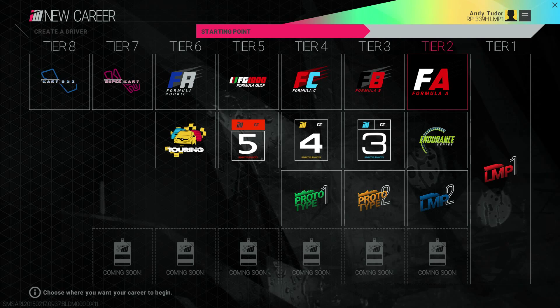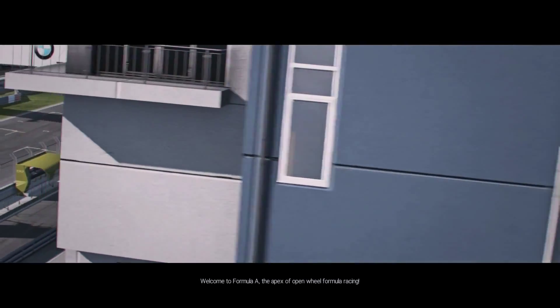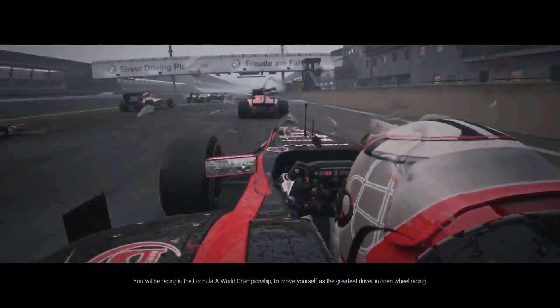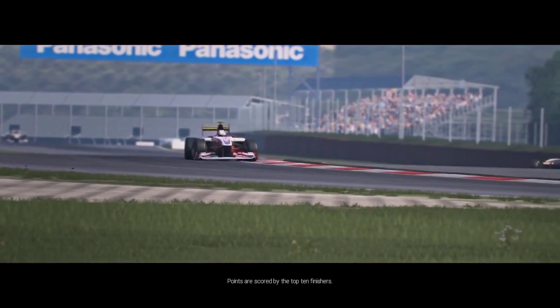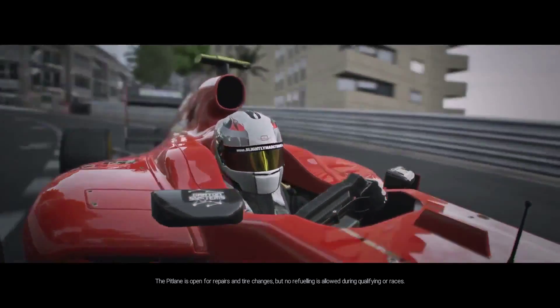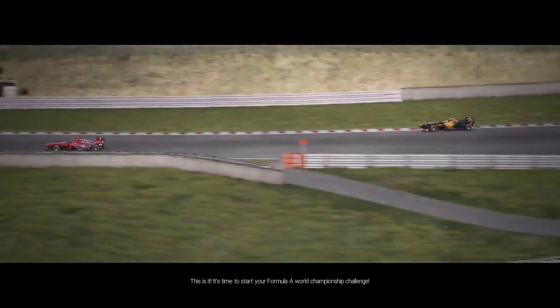Once you've chosen a starting point, sign your first team contract from those available and let's get started. Welcome to Formula A, the apex of open wheel formula racing. You'll be racing in the Formula A World Championship to prove yourself as the greatest driver in open wheel racing. Each round features a single race and points are scored by the top 10 finishers. The pit lane is open for repairs and tire changes but no refueling is allowed during qualifying or races. It's time to start your Formula A World Championship Challenge.